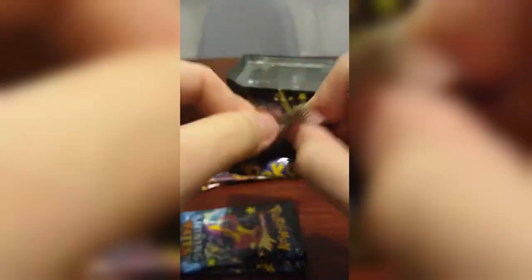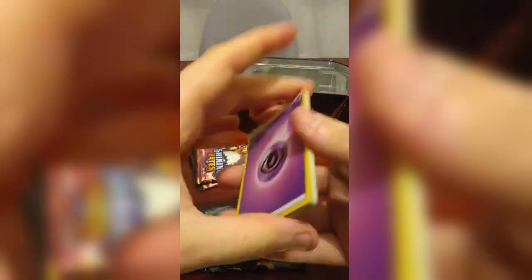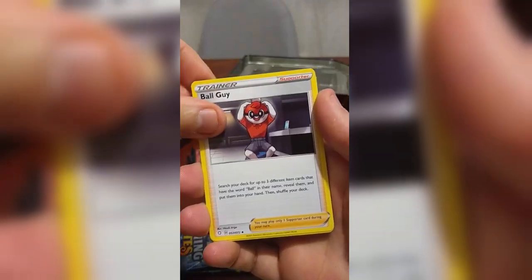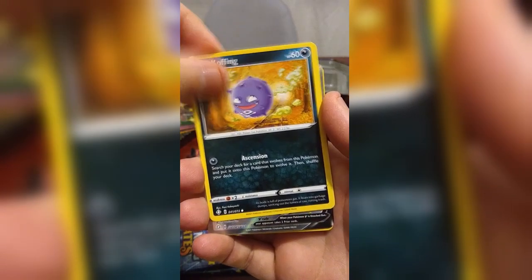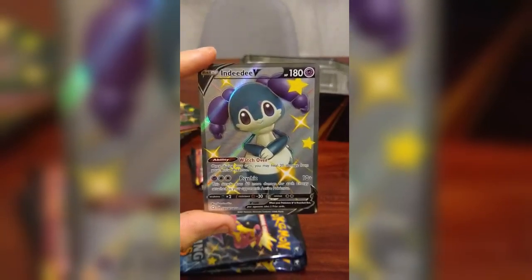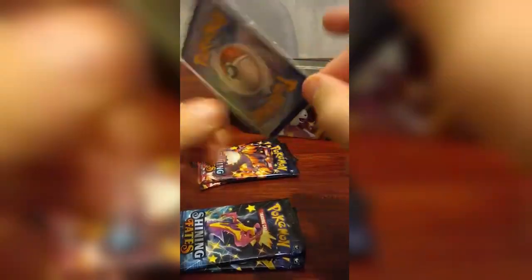Let's go ahead and open another one — for free product, can't do much better. Four to the front this time. Luxio, Thwackey, Ball Guy, Shinx, Horsea, Yanma, Morpeko again, and — oh, yo! A shiny Indeedy! Two in a row! This is a great shiny, looking cute. Let's get it in a sleeve. Two packs from this tin, two hits — gotta love it. What a card.